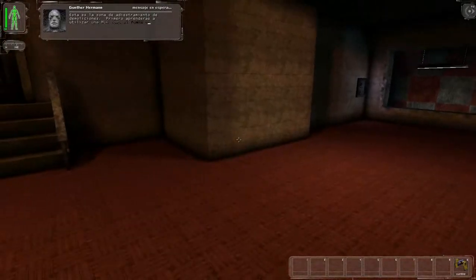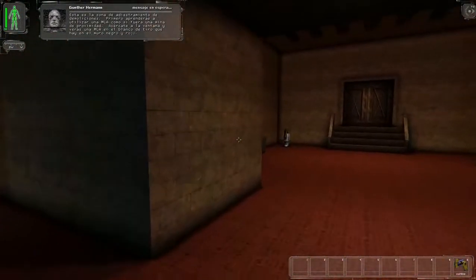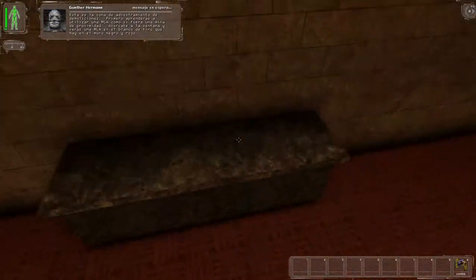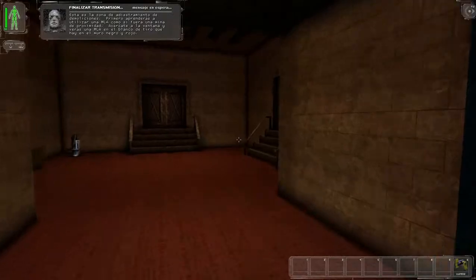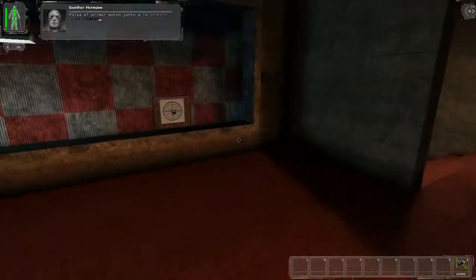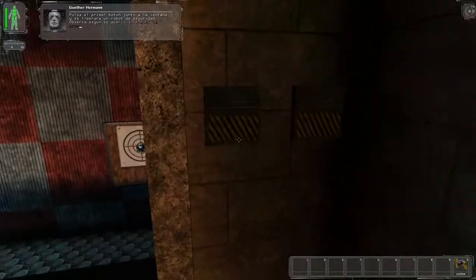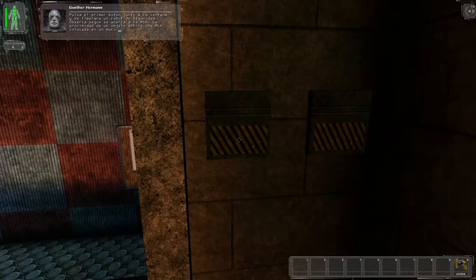This is the demolition training area. First you will learn to use the LAM as a proximity mine. Approach the bay window and you will see a LAM placed on the target board on the black and red wall. Press the first button next to the window and the security bot will be released. Watch as he nears the LAM. LAMs placed on the walls are proximity triggered.